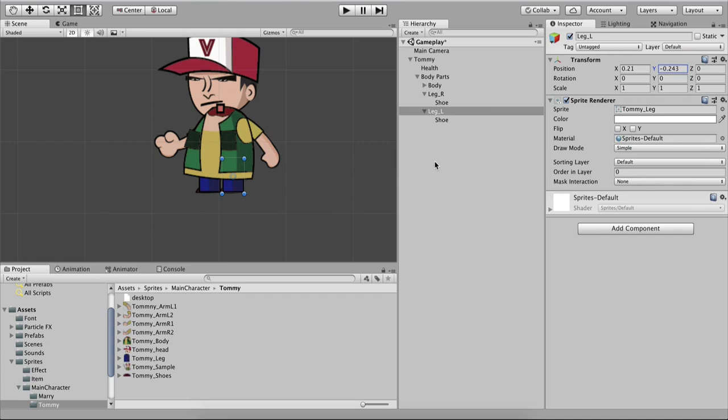What we need to do now is set the rendering or sorting layer. To recap all positions: Head X=0.037, Y=0.346; Body X=0, Y=0; Arm_R1 X=-0.164, Y=0.275, Z rotation=361; Arm_L1 X=0.368, Y=0.295, Z rotation=-11; Leg_R X=-0.14, Y=-0.241; Shoe X=-0.026, Y=-0.364. You can also download the complete project and copy-paste these values.